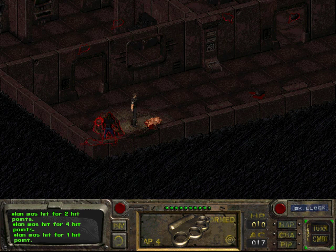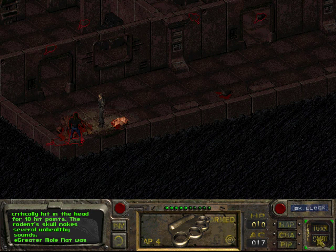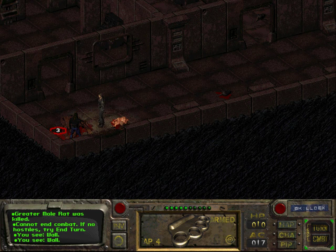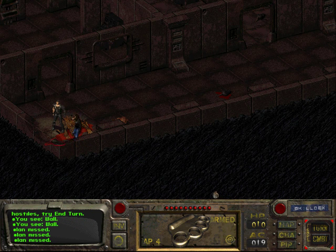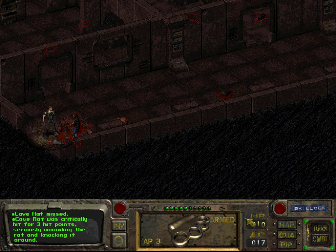Can I actually attack this from here? I can. And I can actually kill it. Greater Maul Rat was critically hit in the head for 18 hit points. I can't end combat because of that rat there. Let us end the turn. Ian fails to hit anything. I think now we can end combat.